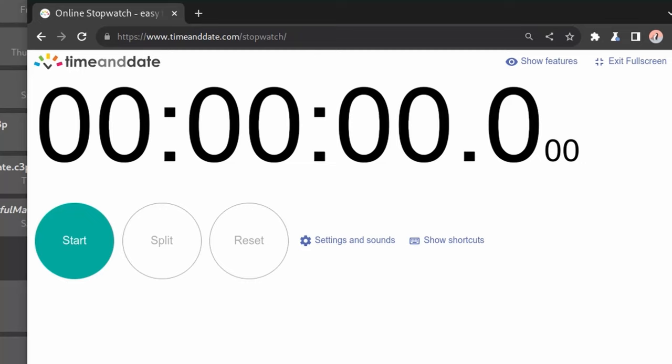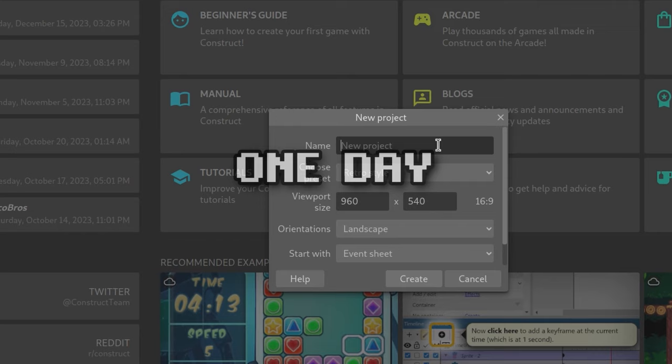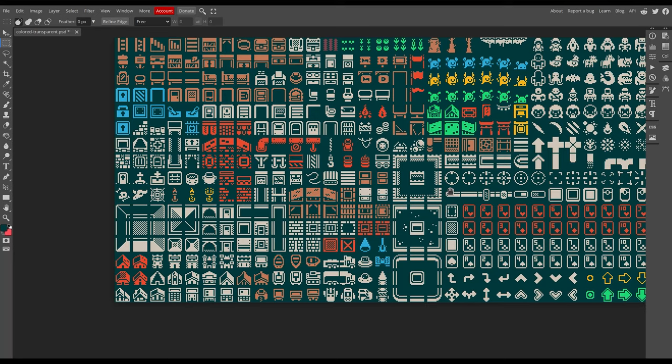For today's challenge, I'm the first one on the chain. I had to make a game in one day. I'm using Construct to make this game — and if you're wondering why, check out this video I made about game engines. For this challenge I decided to ditch the R2S3 and dive straight into gameplay.